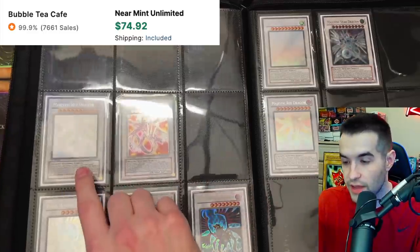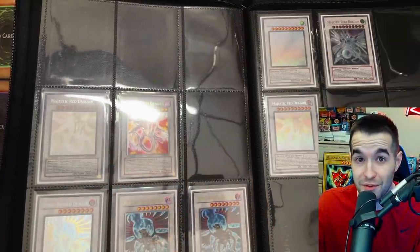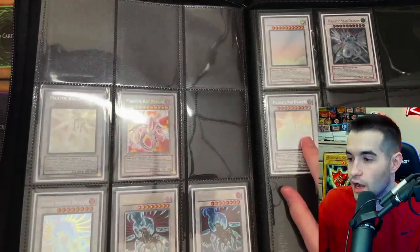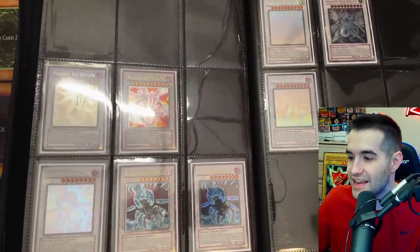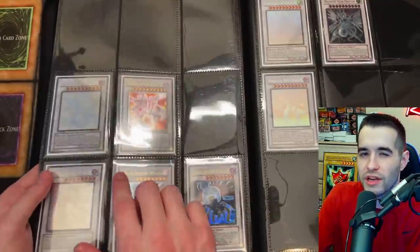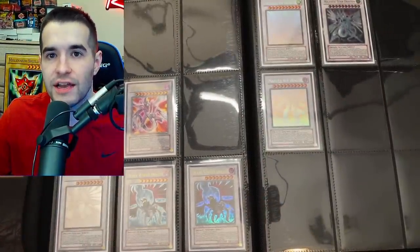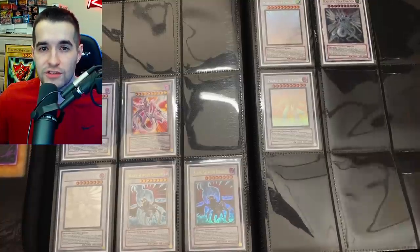Majestic Star Dragon: I don't think I've ever owned a first edition — that's the ghost rare I definitely need, plus the ultimate and ultra rares. I do have unlimited versions of two of those. For Majestic Red Dragon I have the first edition in nice condition — I got it from that ghost collection we bought a long time ago for around eight thousand dollars, the same one where we got the Ancient Fairy and Black Rose that graded as PSA 10s. For Black Winged Dragon I have all first editions including the ultra rare, though no unlimiteds yet — all near mint. The card looks very nice.